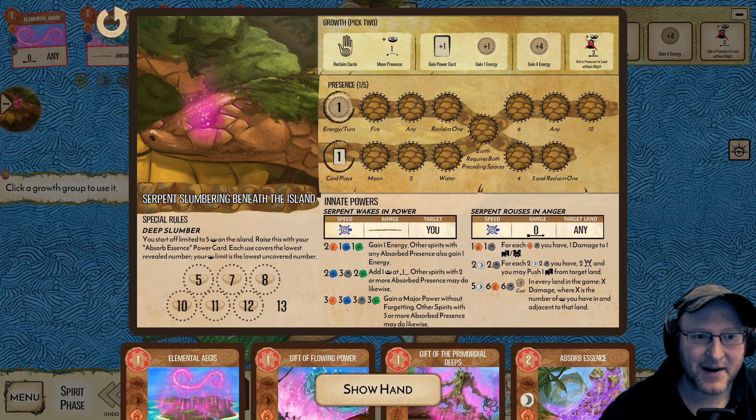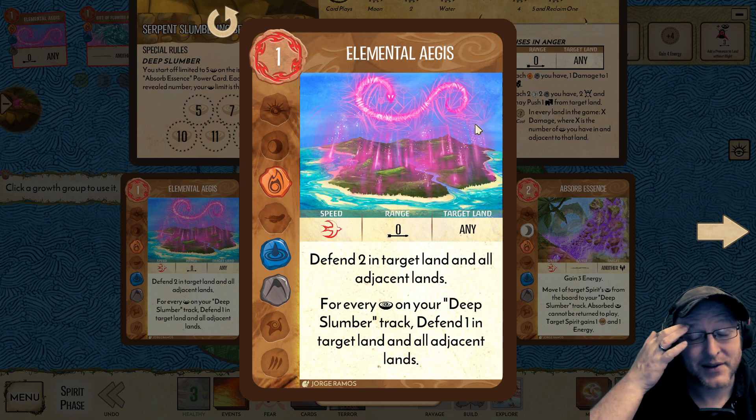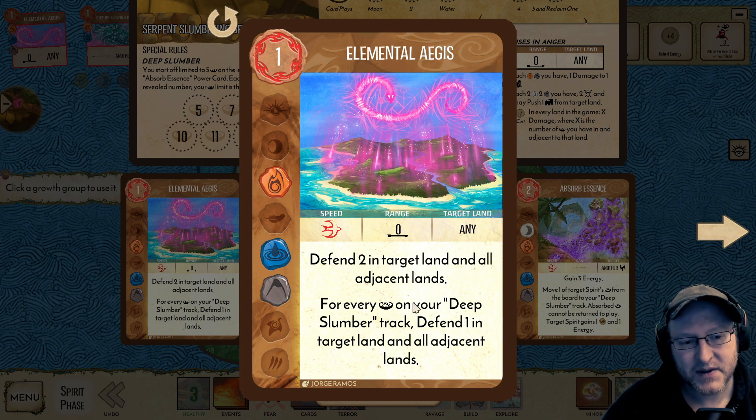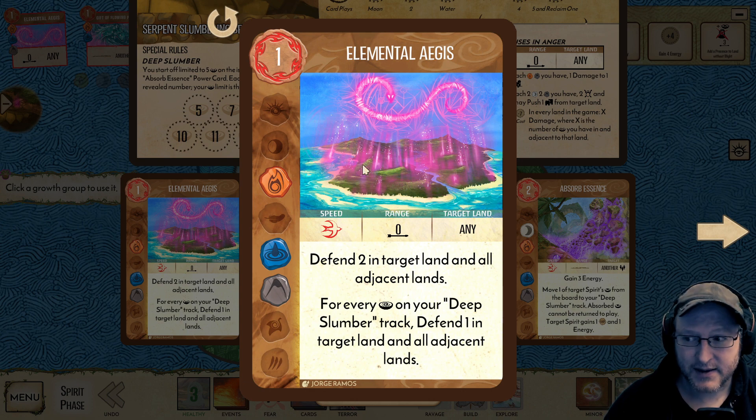The key thing for someone starting with Snake is to really make sure you're using your Elemental Aegis. So we're going to go straight to that and come back to everything else later. Elemental Aegis costs you an energy. Defend two in target land and all adjacent lands. For every presence on your deep slumber track, defend one in target land and all adjacent lands. This is an incredibly powerful card because it lets you defend in multiple lands at the same time.